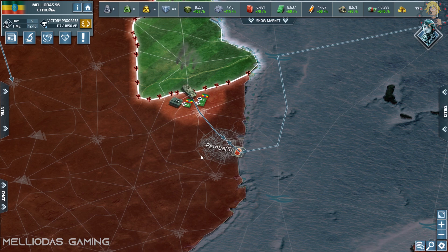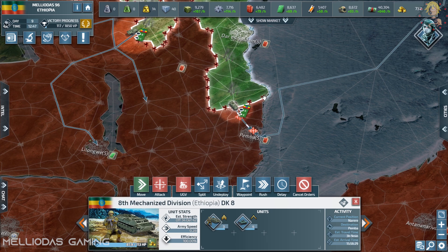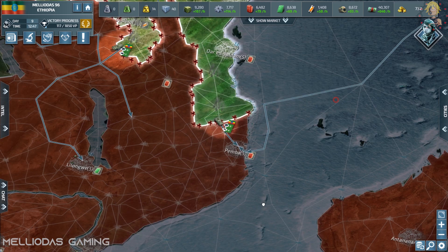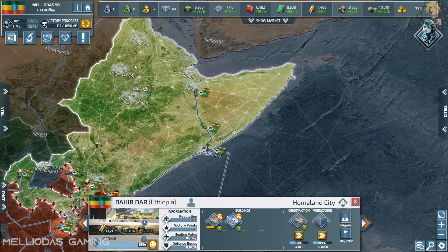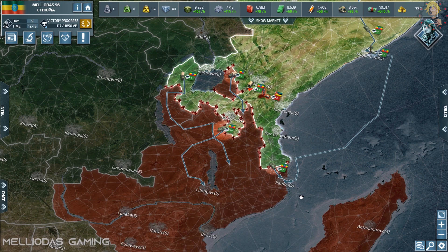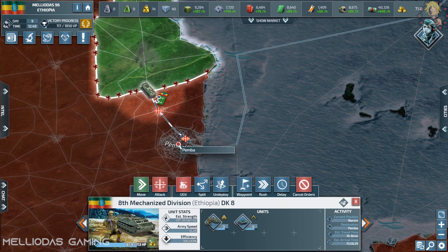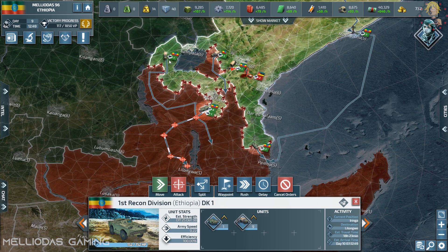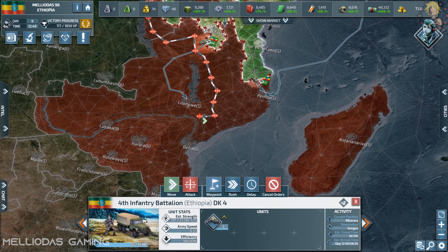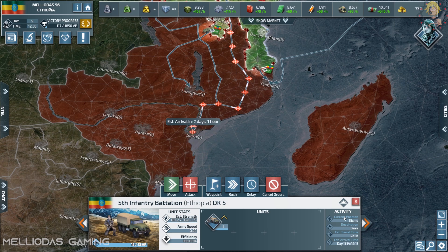I deployed three more UGVs after the resupply timer finished — look at how fast the process is! My stack now has seven UGVs. Normally you wait for buildings to finish and units to train in cities before sending them to the front. But now you can be in the center of battle with 10 mechanized infantry and rapidly deploy 10 unmanned ground vehicles alongside them. Those 10 UGVs alone contribute 90 offensive points against soft targets — that's huge.